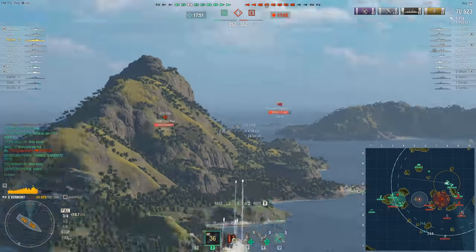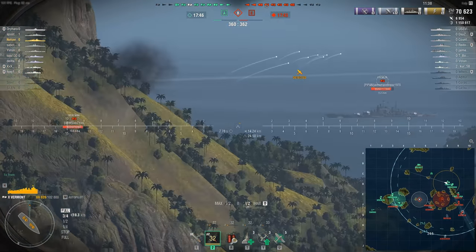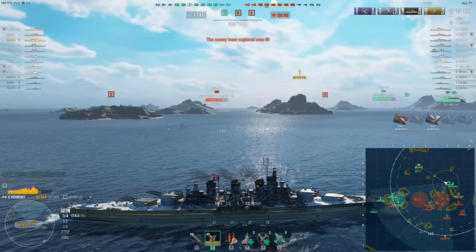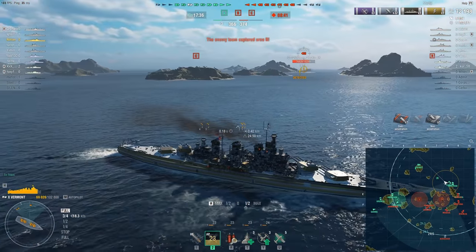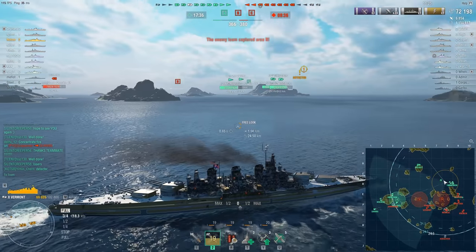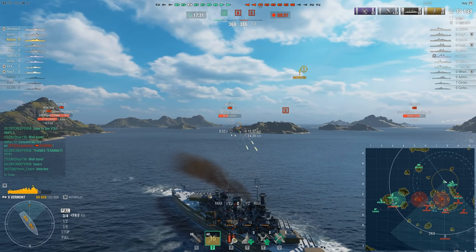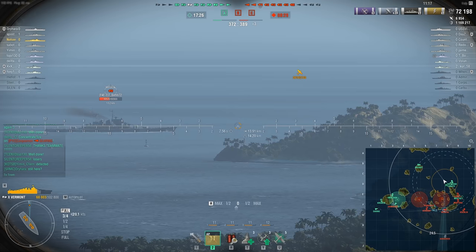Enemy Moskva maybe expected me to commit more to the east side, but he showed a lot of broadside coming inside and we're going to try to engage — hopefully reloaded in time. It's just devastating. Montana would have fired right there. And yeah, it wouldn't be as accurate as this because of the Vermont's traits, but I would prefer that to waiting. I'm hoping for a desperate big broadside because I need that after losing out on the damage per minute.